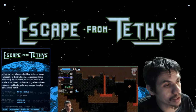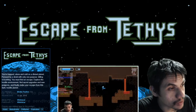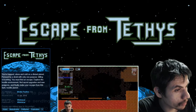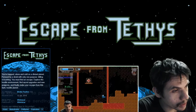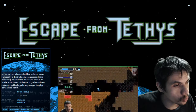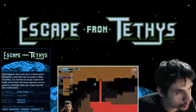You're trapped alone and cold on a distant planet, pursued by a droid with only one purpose: killing everything. You must find and escape, explore the hostile environment, find secret upgrades and new weapons, and finally make your escape from this dark hostile planet. Released July 12, 2018, developed and published by Whimsical.